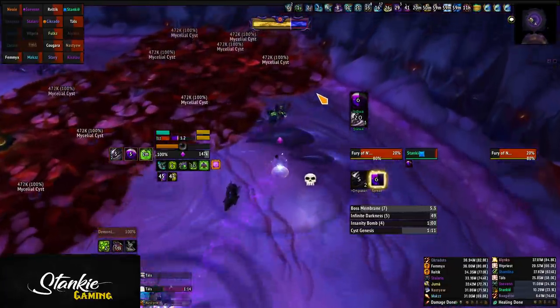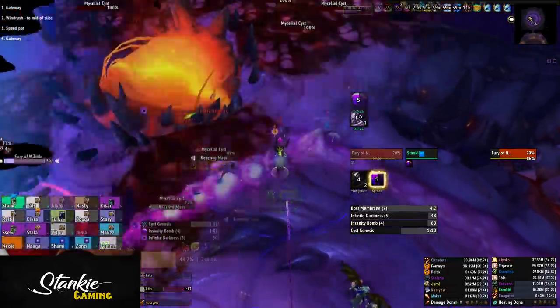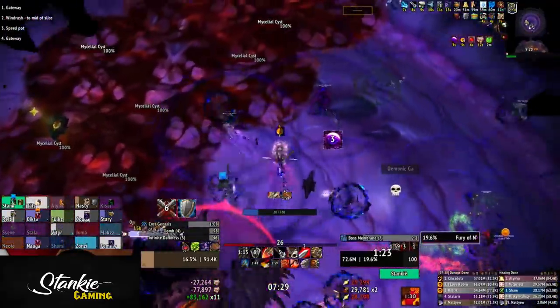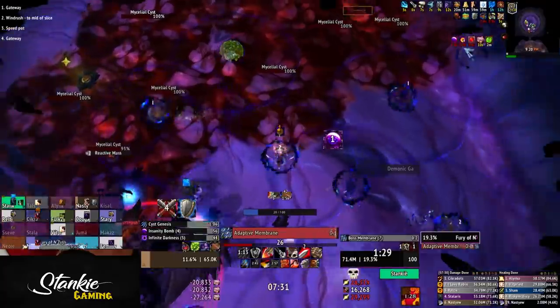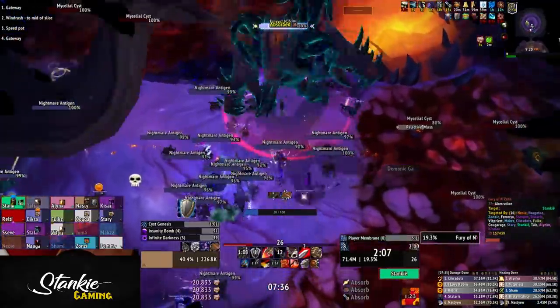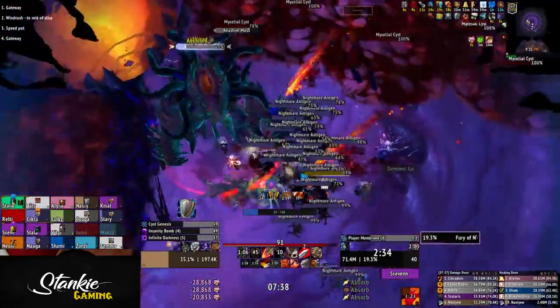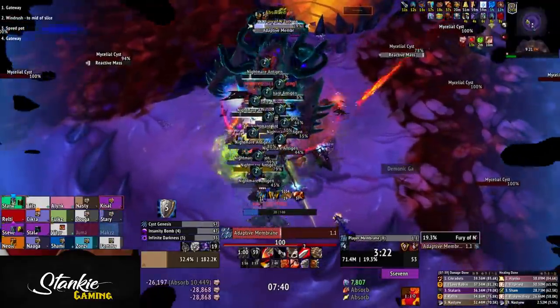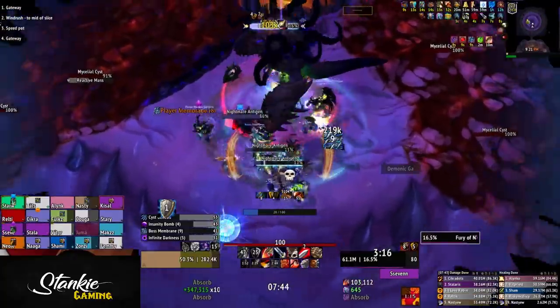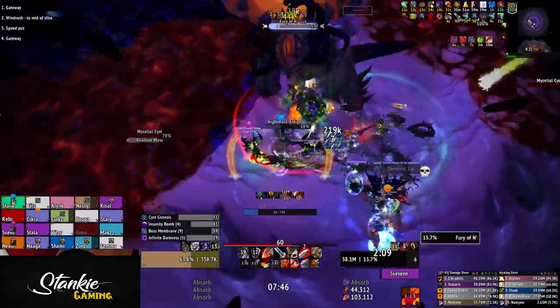As soon as you get to the next section, spread — and then spread some more. You will have a very short window of time to spread before the bombs actually detonate. Classes like mages can, for example, double blink away and ice block to detonate theirs ahead of time to make a little more space. But again, the main focus is clearing the bomb safely, not nuking the boss. As soon as all the bombs have detonated, stack on boss, pop Bloodlust, and nuke.